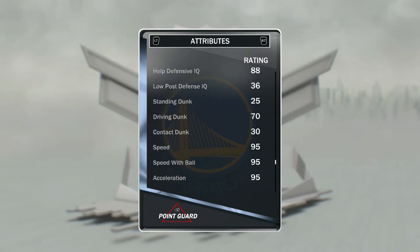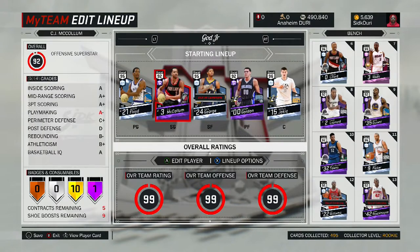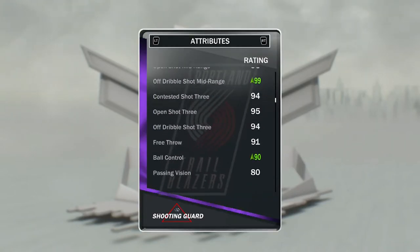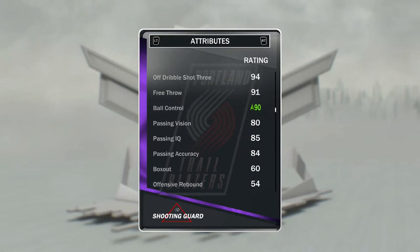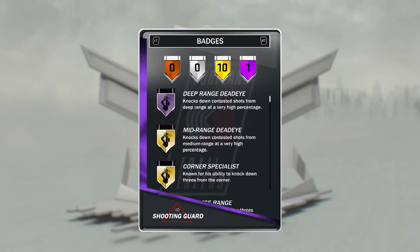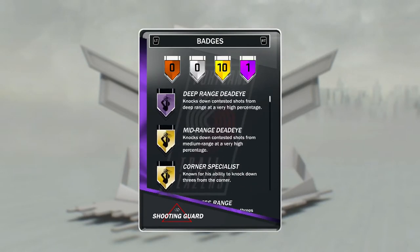His stats do look pretty nice, and he does have a few Hall of Fame badges. The next one is also going to be CJ McCollum. CJ McCollum is my favorite shooting guard because the Blazers is my favorite team, so he has to be my favorite shooting guard. I put a ball control shoe on him so he can speed boost. This card looks pretty nice, but the problem is he has no defense at all. He does have a Hall of Fame badge though, so that is good. Let's get into the game right now.